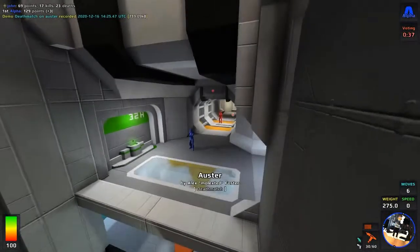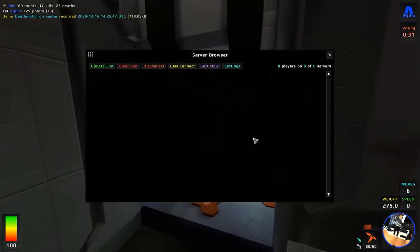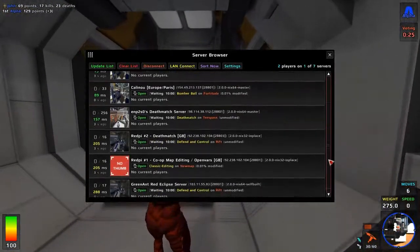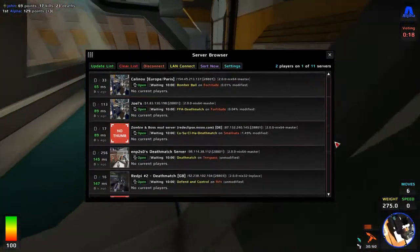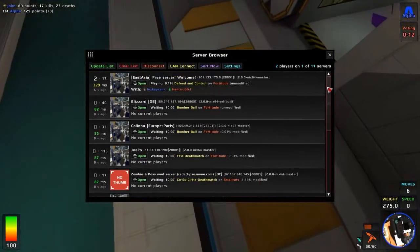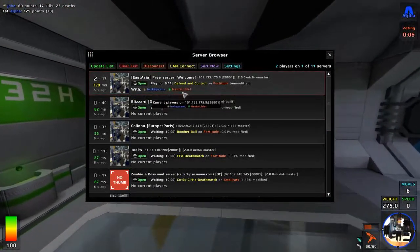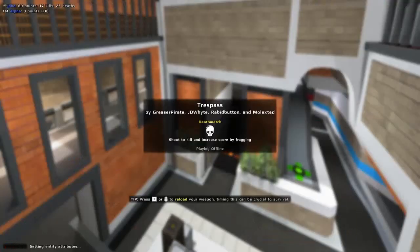If you have a look at the multiplayer servers, you can have a quick look at what's available. As you can see, there are about 11 multiplayer servers available at any given time. This one here — East Asia free server — you can join that. As you can tell, it's only got 2 players right now, 2 to 17 players playing. So there's always something up there, always a server up and running for you to get involved in.